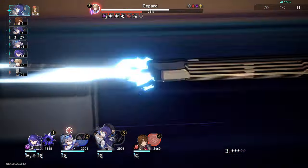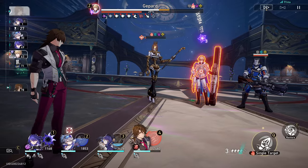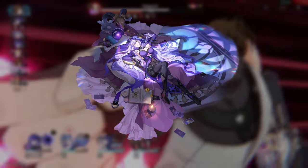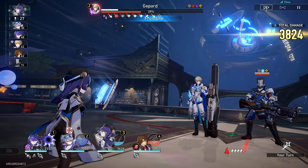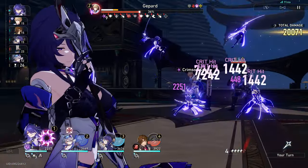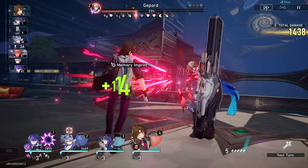For me, I have enough hyper carry teams, and sometimes the Memory of Chaos turbulence doesn't benefit them in any way, so I need to switch it up. I pulled for Kafka to be the bread to my butter, but I didn't go for Black Swan because I personally don't care much about her character. I know her kit is really good with Kafka because of her defense shred and whatnot, but I'm fine with doing less damage with Guinaifen. This game also hasn't really warranted a reason to build a wind DPS for any of the endgame content, and if or when that time comes, I can just use Sampo.